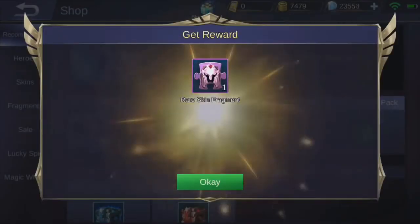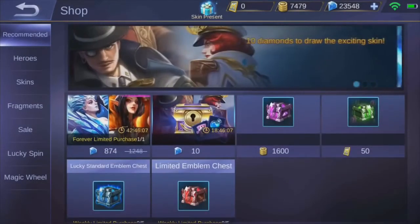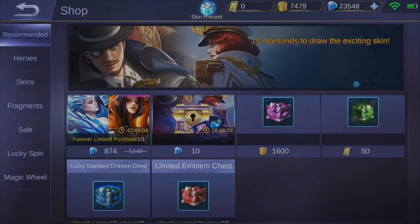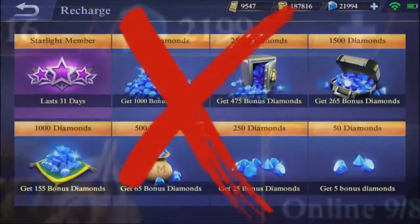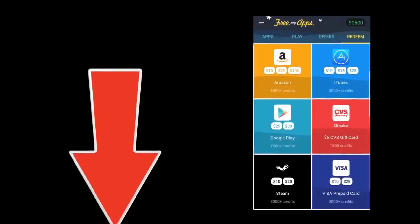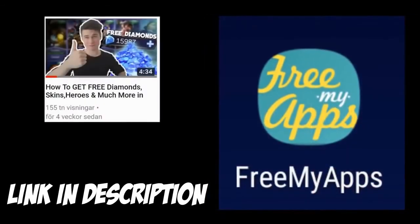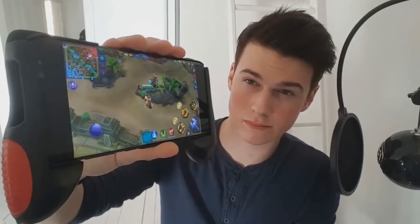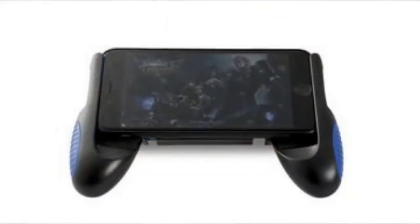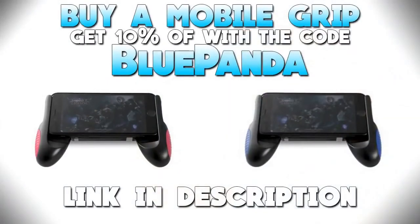This is just rigged. It doesn't work — screw this. I spent like 5,000 diamonds. I hope I'll see you next video guys, but as always thank you for watching. Do you want to get diamonds in Mobile Legends without paying anything? I have an option for you down in the description — an app which will do just that, give you free diamonds, and there's also a full tutorial on how this app works. If you don't have a mobile grip yet, there's a link in the description where you can buy one and get 10% off. Remember to use the code 'Blue Panda' or click the link — this will also help out the channel. Thank you for supporting the channel.